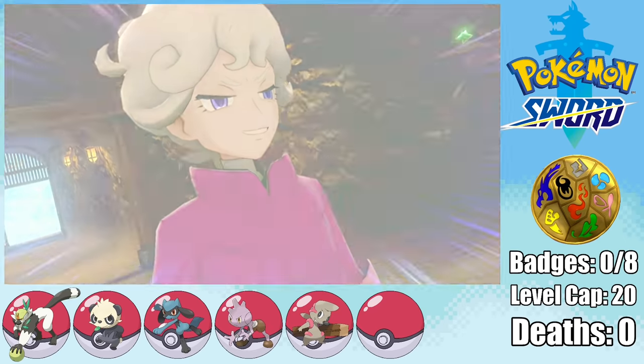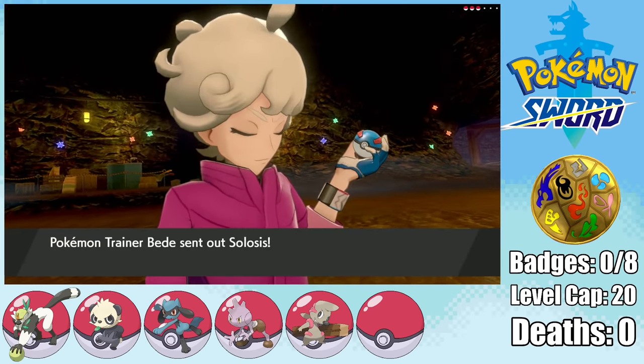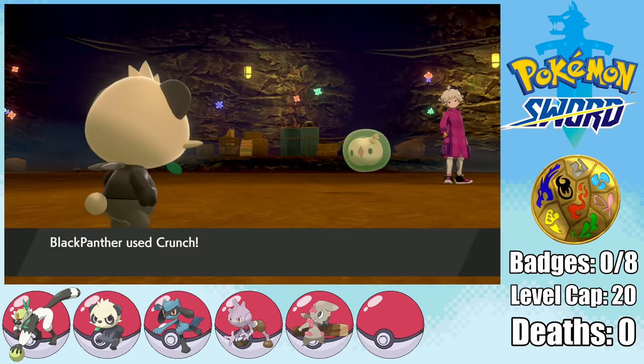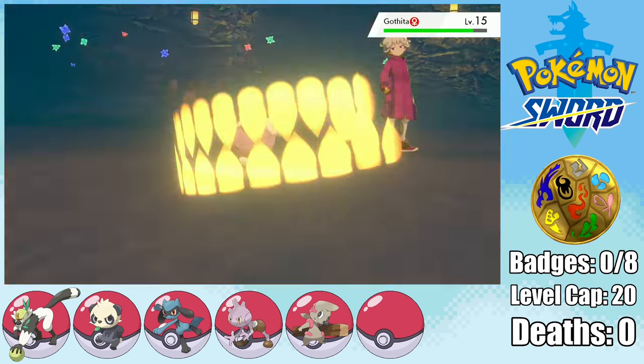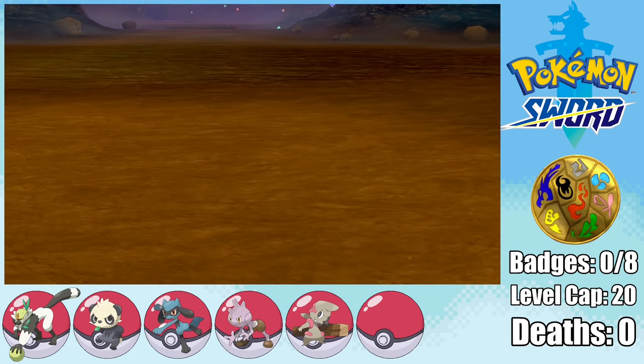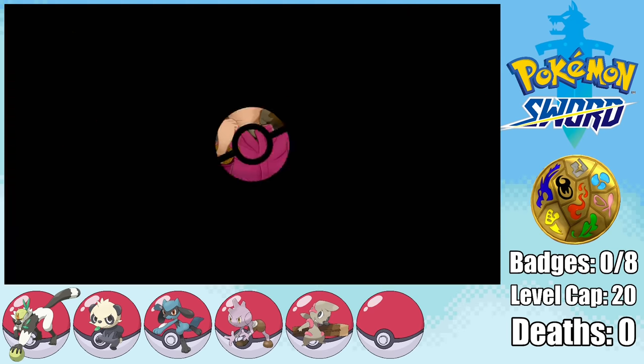But before we can leave the mines, we actually have to take on our first challenge against Trainer Bede and his Psychic-type Pokemon, which you might think would be a real challenge against our fighting types. But Black Panther pretty much just makes a snack out of his whole team. Wakanda forever. Rest in peace, Chadwick. Anyway, Bede gets a proper beating, and we move on to Route 4.